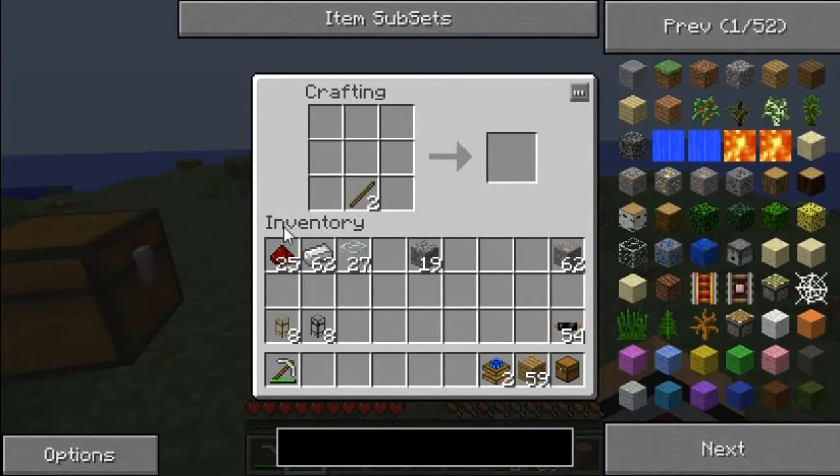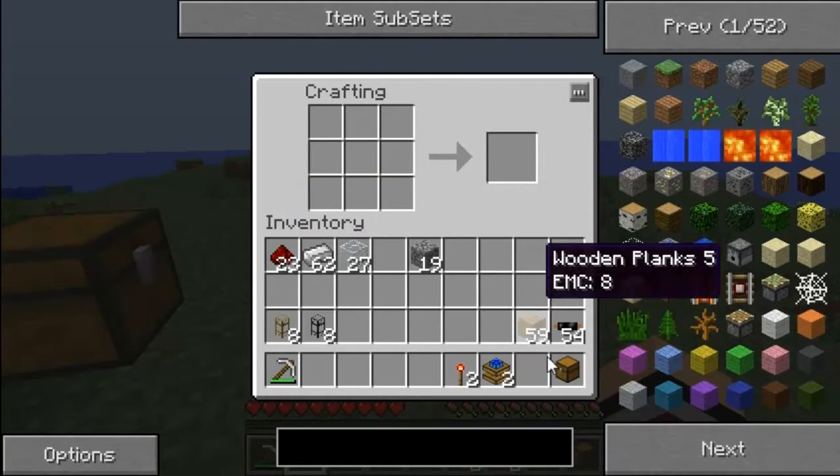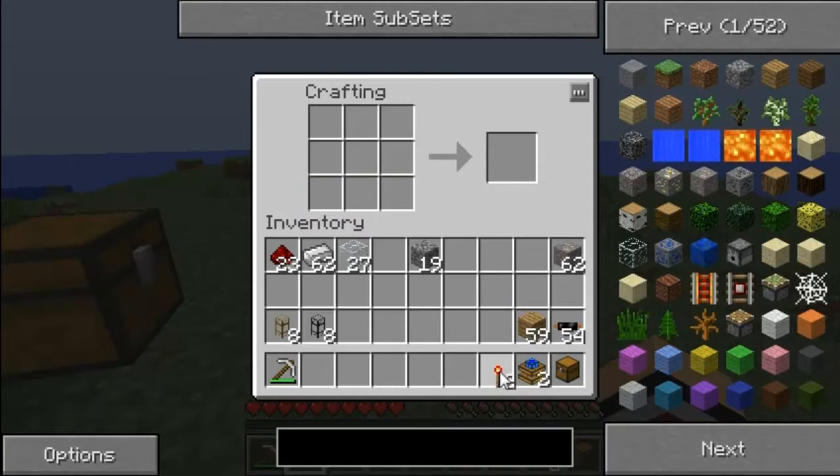To power the redstone engine you need a redstone torch — that's just basic Minecraft. And we have a good chest for pumping at the end.